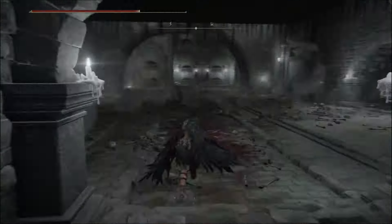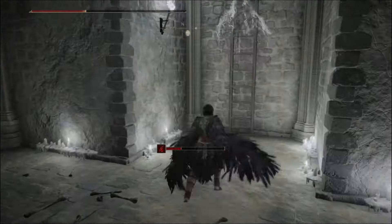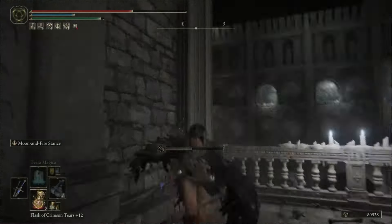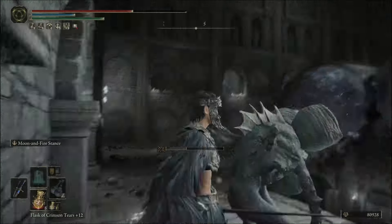You'll make it to a large room where the spikes come down from the ceiling. Just use the safe spots and you'll be fine. There's an ash of war behind these enemies, but we're going to head up the ladder. Once up the ladder, head against the wall in front of you and very close to the rail. This will cause the spikes to come down. Once on top, use it to get to the other side.